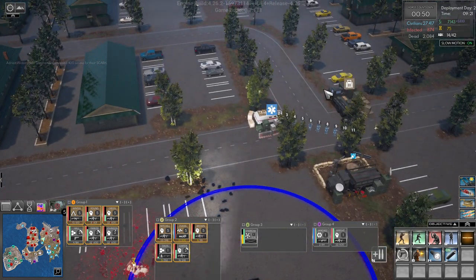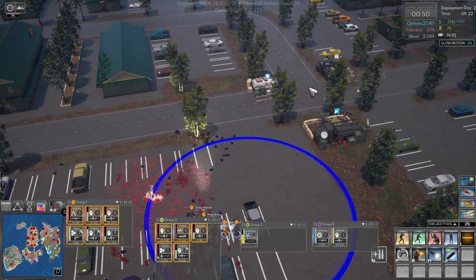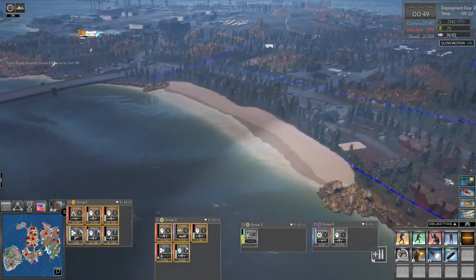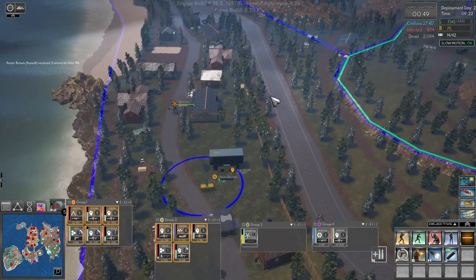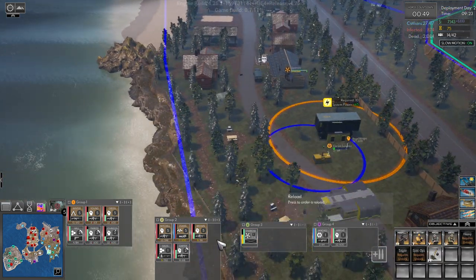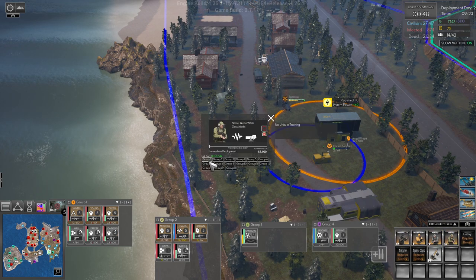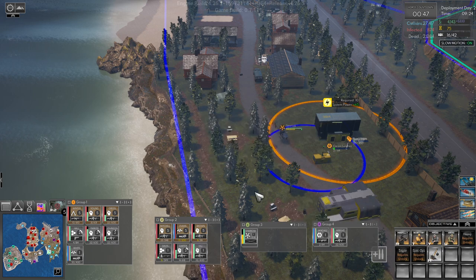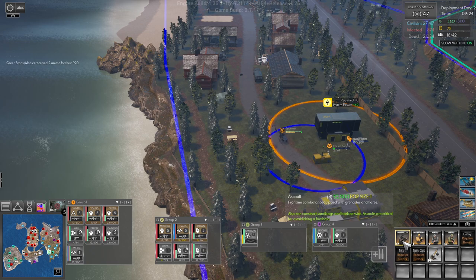I think I preferred latrine duty, sir. Let's get everyone up here to heal and get ammo. I think our Sparrow needs to touch down. We need to get a medic group one, and an assault group two — and another assault for group two, I think.